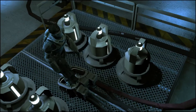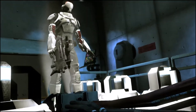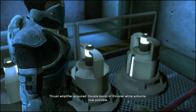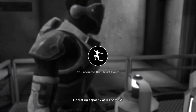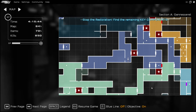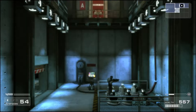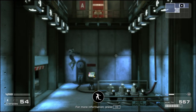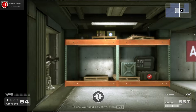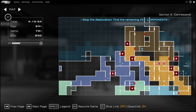Where was that electricity room anyway? It was down here, wasn't it? I kind of already moved on from there, but only a little. I could backtrack, but whatever — it's probably a keycard or some minor prize at least. Am I going the right way at all, though? Yeah, I can go through there and up.